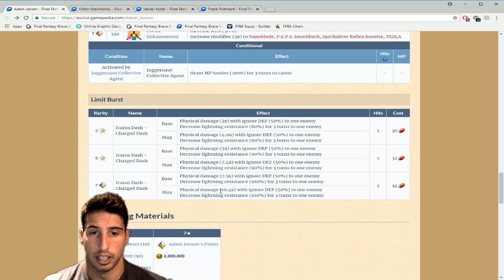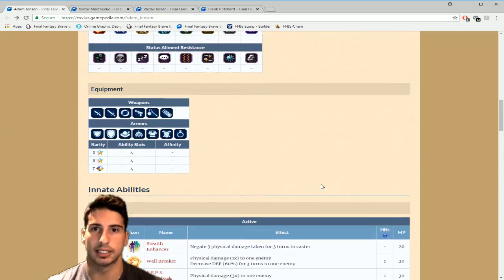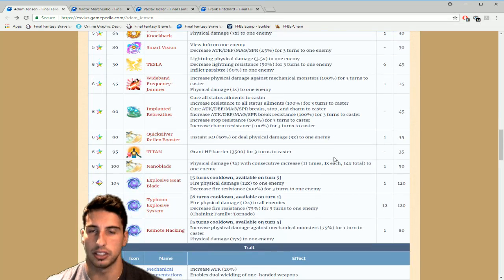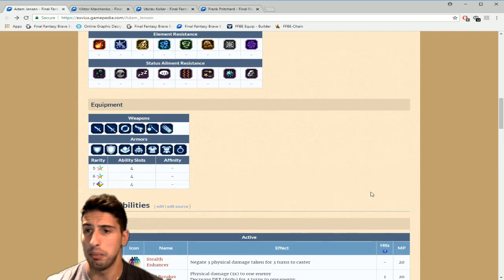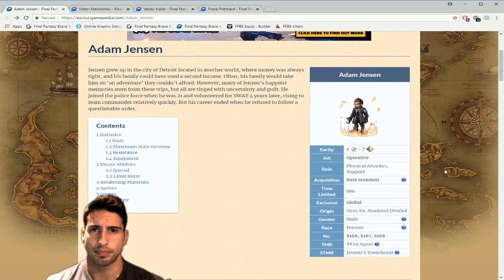His limit burst, maxed at seven-star, deals physical damage 10.4 times multiplier with 50% defense ignore to one enemy, decreases lightning resistance 100% for three turns — a one-hit move. Adam Jensen doesn't have many chaining moves, so you'll probably use him more as a dual-wielding finisher type. The Nanoblade builds up over time and lets you do a lot of damage. Both his TMR and Super TMR are really really good.